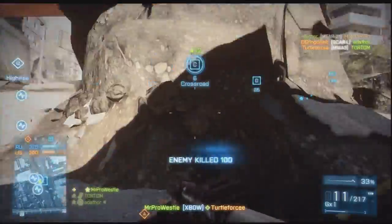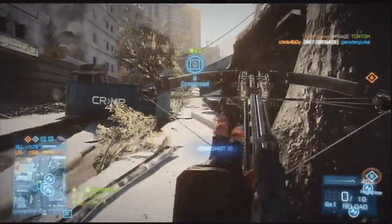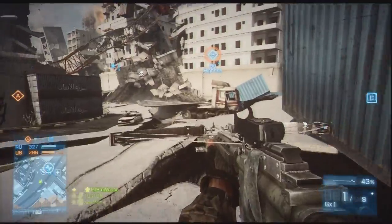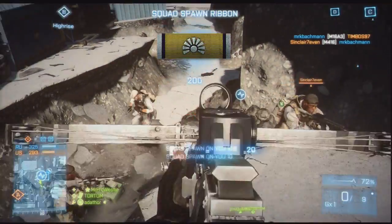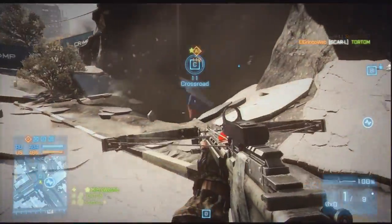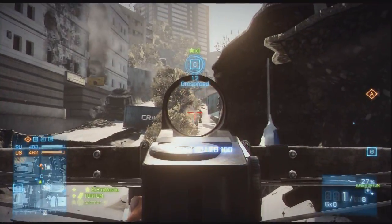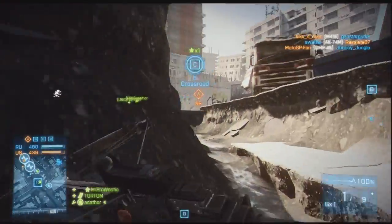Moving on to the balance bolt — at point blank range a headshot will do 100% damage, but a point blank body shot is only 80%, which differentiates it from the normal bolt that gives 100% damage at close range. At 70 metres, a headshot will still give you 100% damage, and a body shot will do 56% damage. Crucially, at 70 metres the balance bolt has no drop whatsoever, which makes it really good for sniping and any longer range where you don't want to use the normal bolt.